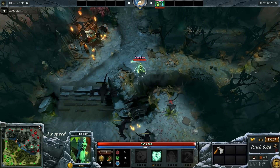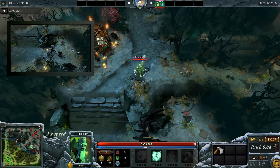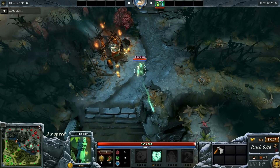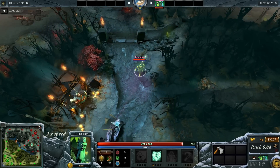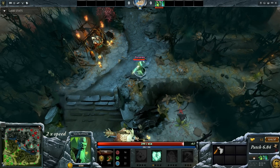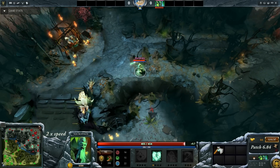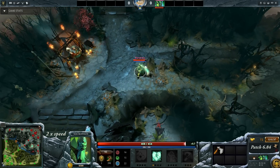The general idea is that you stack the ancients every minute at :53 and then let the Heartstopper Aura do its magic. Because yes, ever since the 6.84 patch Heartstopper Aura now works on the ancients. Potentially you could just stand right next to the ancients waiting for the aura to do its work, but I think that's a bad idea. I think it's a lot better to drag the creeps back and forth and get as many right clicks in as possible.